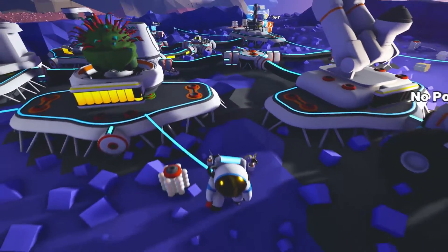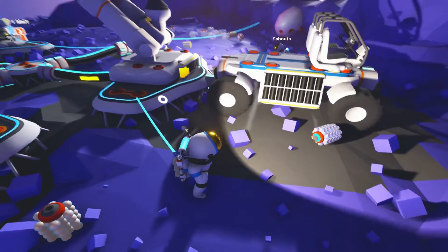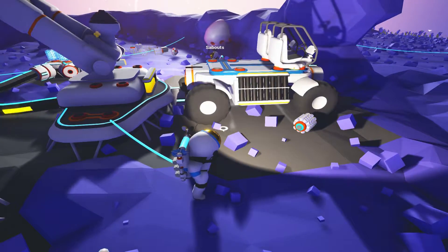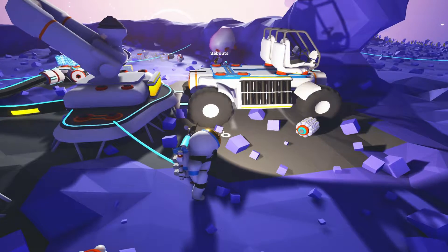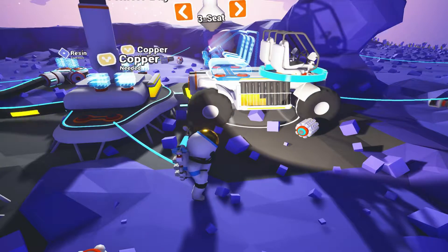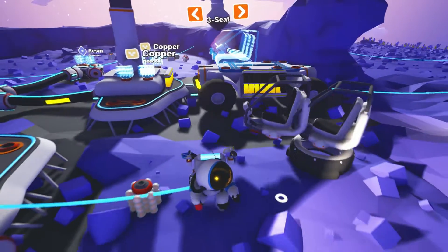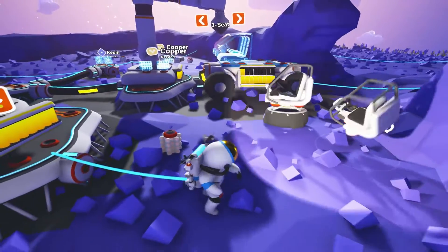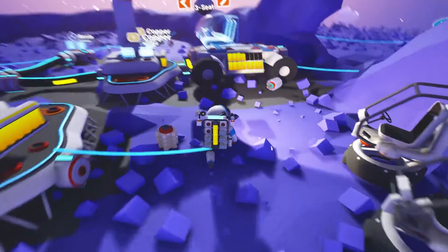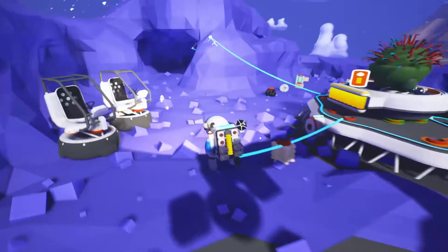Okay, it's charging up. As soon as these charge up, the truck will charge up too — the indicators are on the sides. Oh wait — the three-seat is right there! That's okay, no problem, we'll use the single seats. We can use the single seats for the rovers anyway because sometimes you have to maneuver them around. We need four copper for the three-seat — do we have four copper?